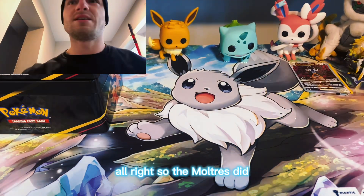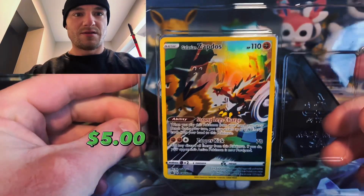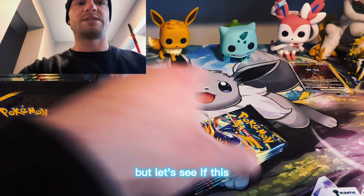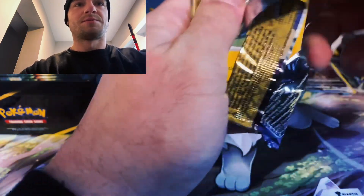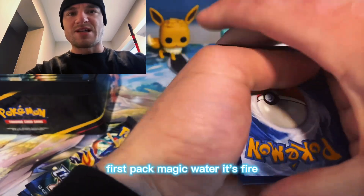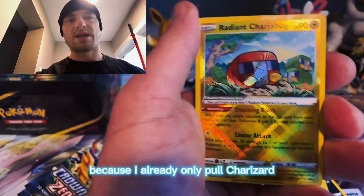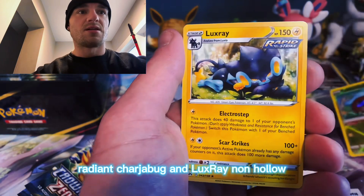Alright, so the Moltres tin did pretty dang good. Here we go - Zapdos! Dodrio's like 'you ain't finna catch me, no way no how.' Let's see if this tin can beat the other tin. Come on, let's get first pack magic - it's fire! I don't know why my videos ain't getting no views, guys, that's messed up. Oh, we finally get a new Radiant - I already only pulled Charizard but this is the one I wanted because it is beautiful. Radiant Chargebug and Luxray non-holo.